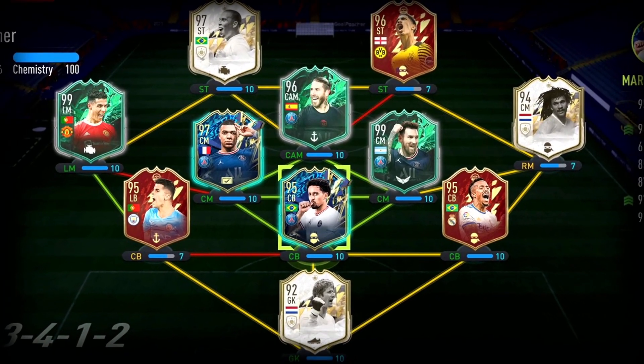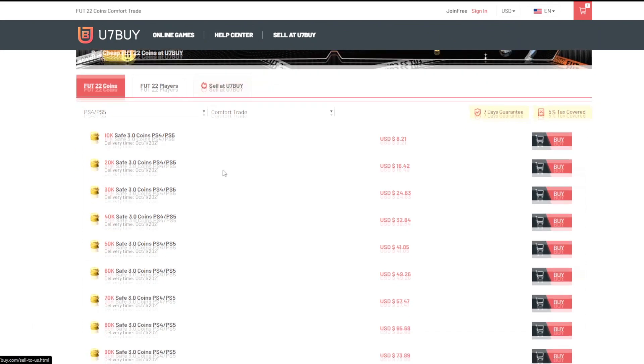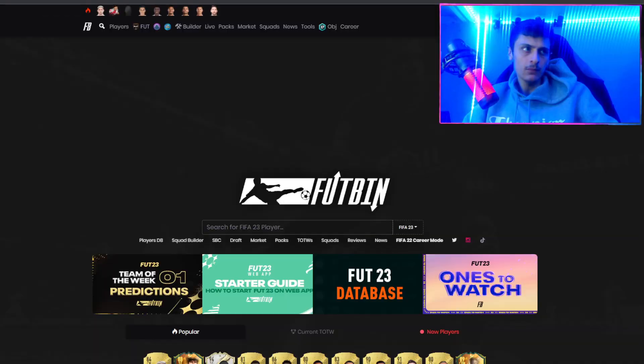If you guys are wanting to build a better team, look no further than u7buy.com. They sell cheap and reliable FIFA 22 coins and they also sell FIFA accounts this year. If you're interested, click the link in the top line of the description and use code muzz for 5% off at checkout.